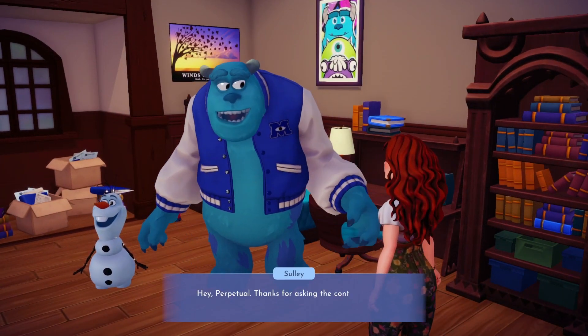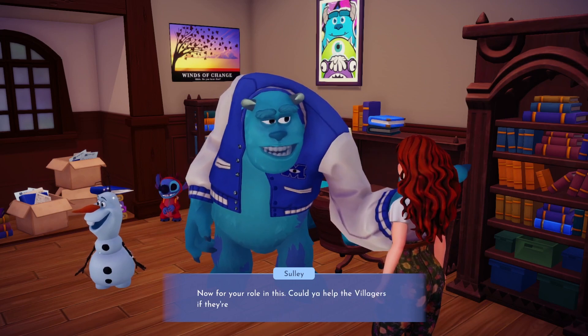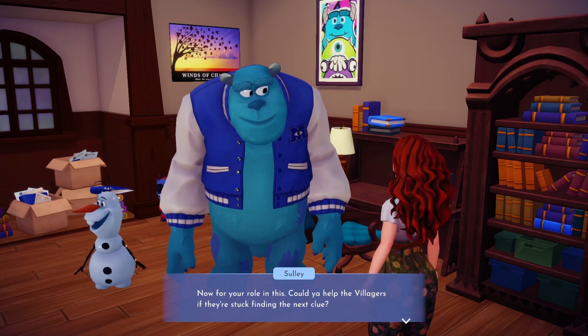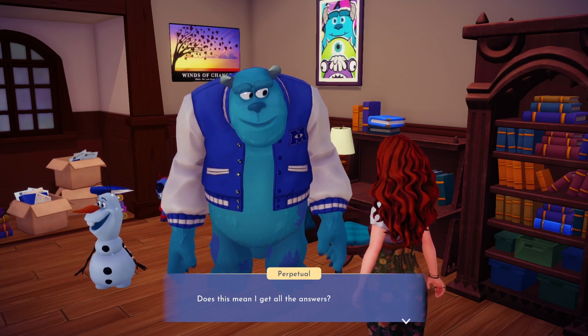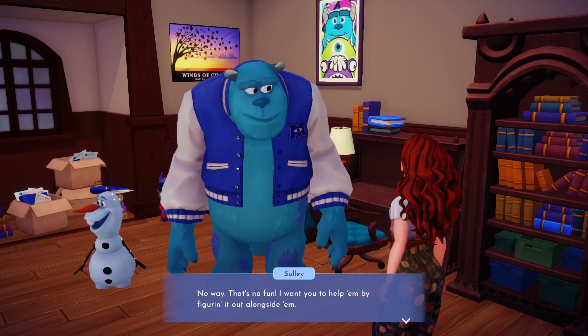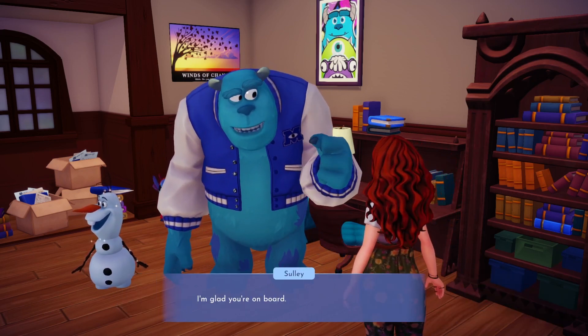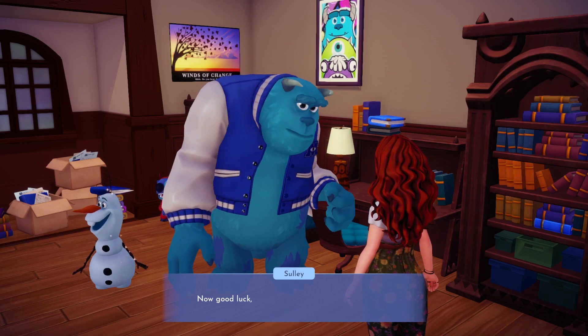Once Sully is done explaining the rules of the scavenger hunt, you can chat to him again. Sully needs us to go around completing the scavenger hunt with the participants and helping them figure out the clues if they get stuck.